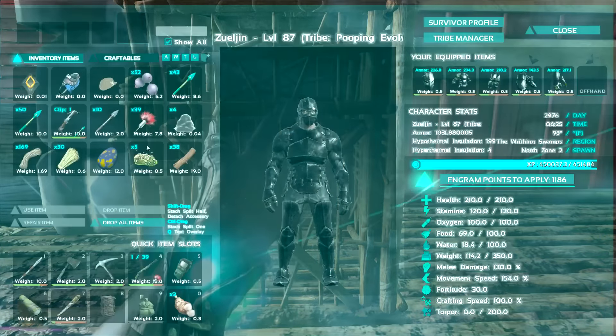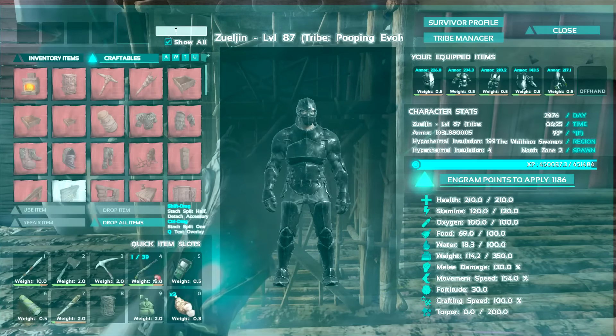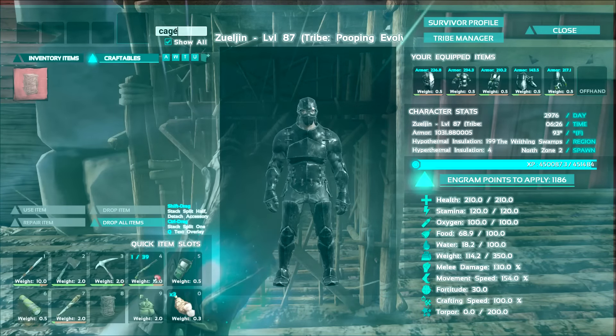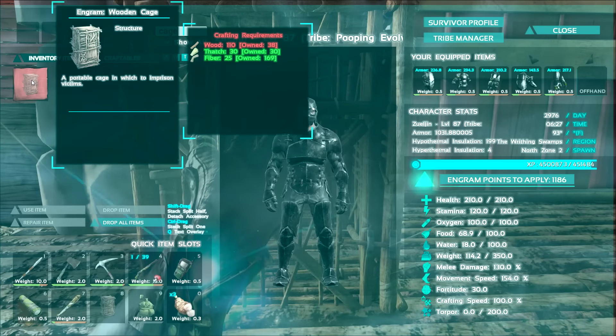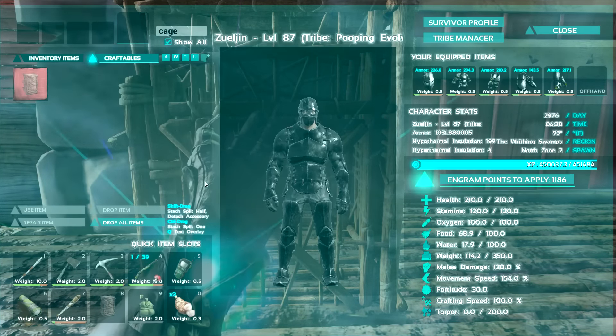If you take a look at the engrams here - actually I already did that. We'll go ahead and look at the cage. I've already built one, as you can see, but it takes 110 wood, 30 thatch, and 25 fiber. Pretty easy to put together.